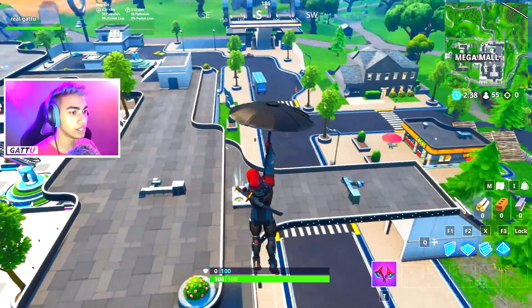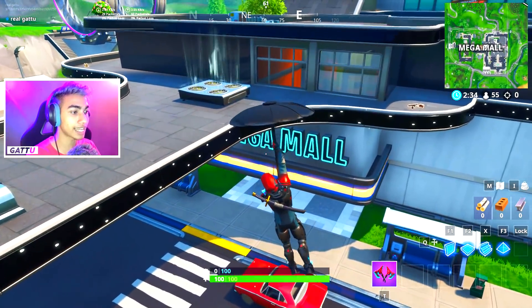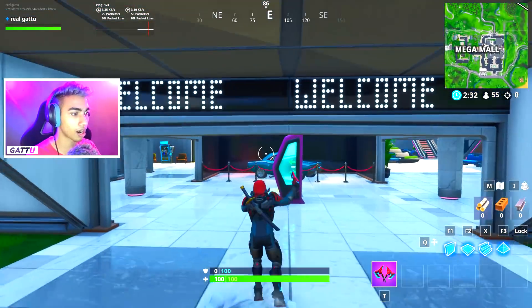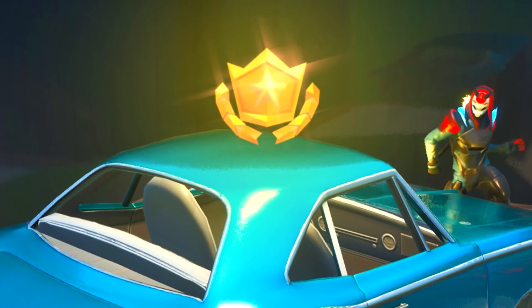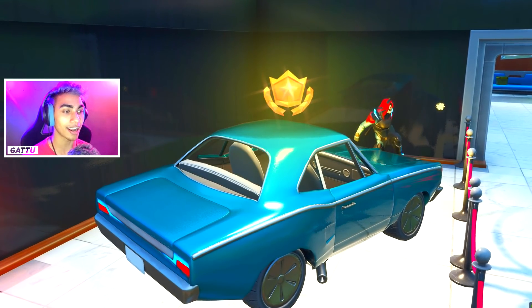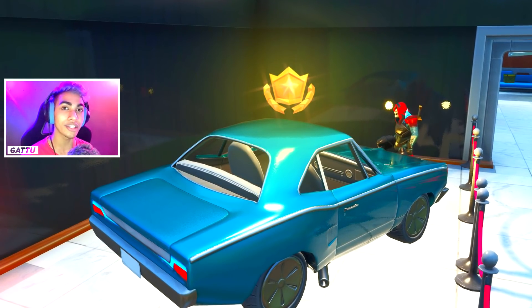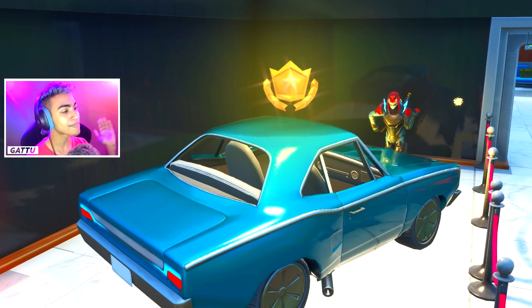As you can see, this is going to be the entrance for Mega Mall as it says over here, and exactly as you walk in front of it there's going to be a car. Exactly on top of this car there's going to be the secret battle star. This is the exact minimap location where you can find today's secret battle star, so you can just pinpoint over here and glide down. As you can see, this is the exact car and exactly on top of it there's the secret battle star.